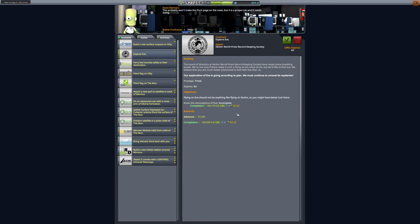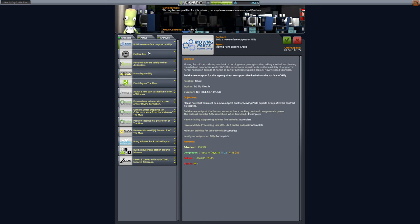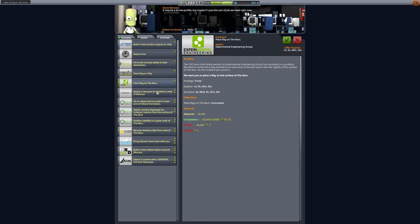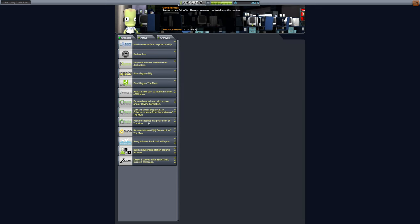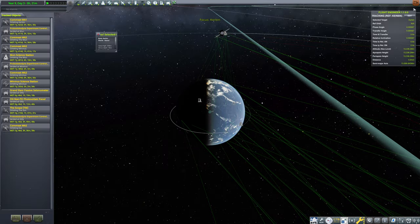Explore Eve - I think we'll pass on that one. Plant a flag on Gilly - we'll pass on that, we just did this. A lot of Gilly focus here. These are probably not what we're going to go for. We do need to go back to Moon and Minmus. We could try to do that combined Moon-Minmus run.